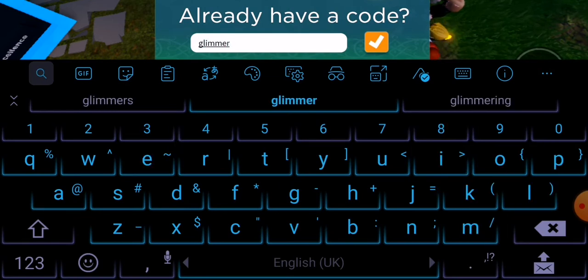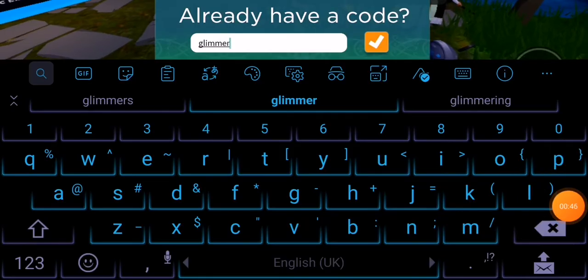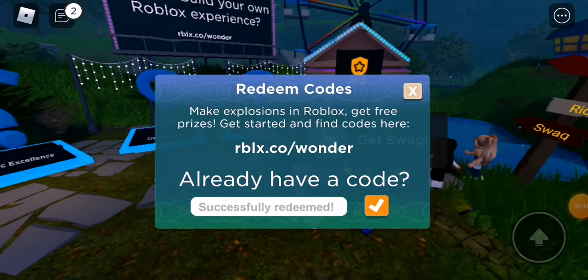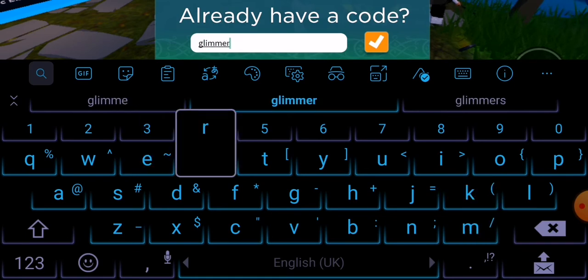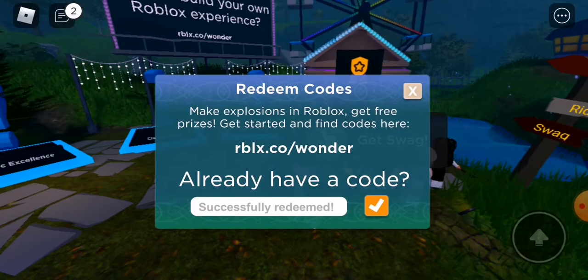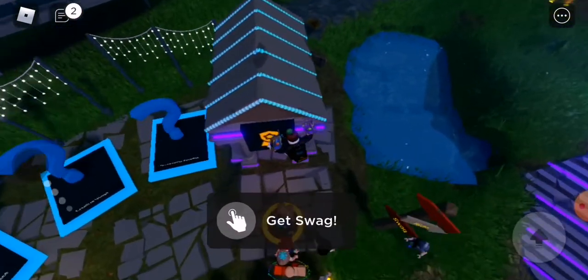So just go here again — it's invalid because I already claimed it. So yeah guys, this is the code, but it's not spelled "gleamer," it is spelled "glimmer" like that. So all right, just the code — it's not spelled wrongly, I just didn't know that. But yeah guys, just use that code.